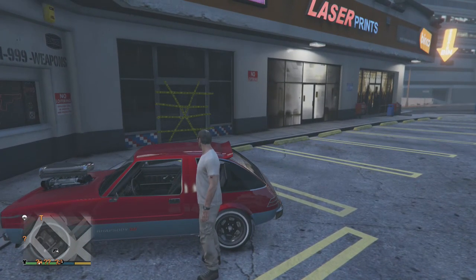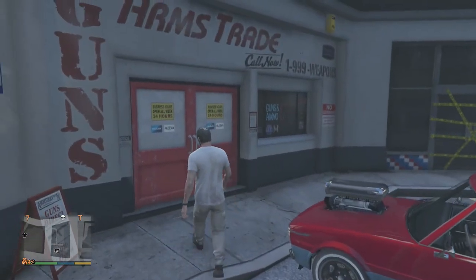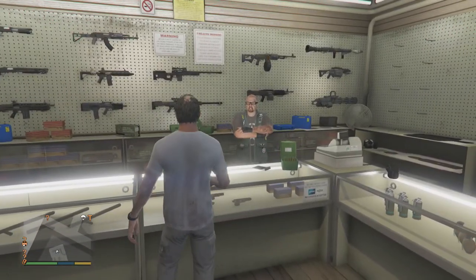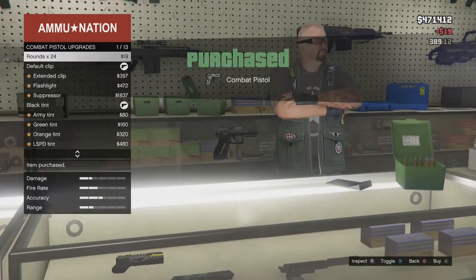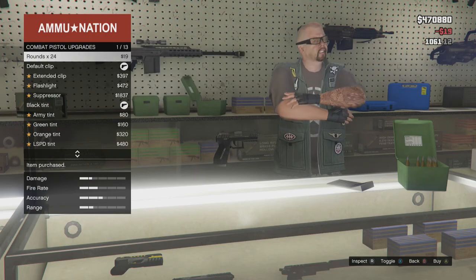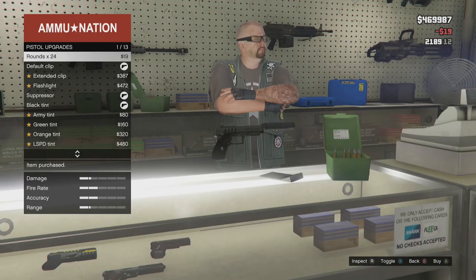So here we are at the gun store. We are going to park our pimp mobile there and we will go in here. Look at this guy waving. I think this is new - there are some new guns here.